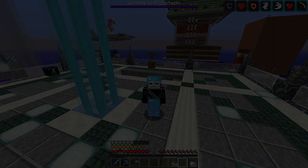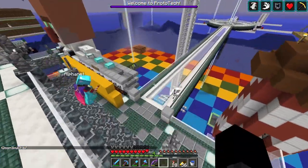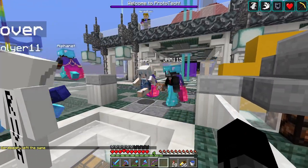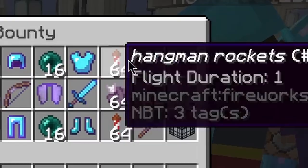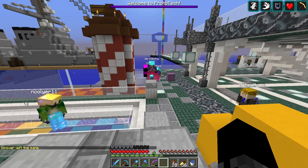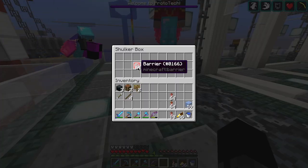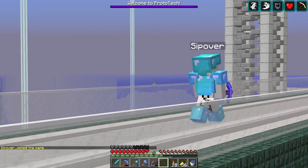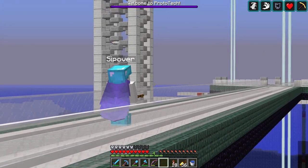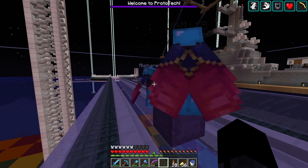Oh yeah, did I forget to mention — we gave Zipper a tour. Oh dang, this is actually a crazy spawn. Where are we right now — are we in the middle of the ocean? I've got another shulker box for you, but it's things you can place down so just be a bit more careful with it. It has barrier blocks, monster spawners, bedrock, wooden slab, and then a repeating command block and command block.